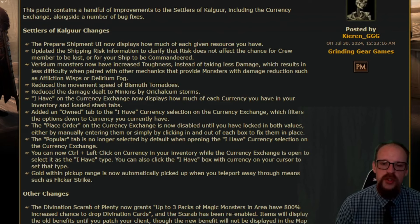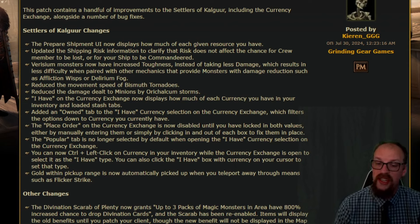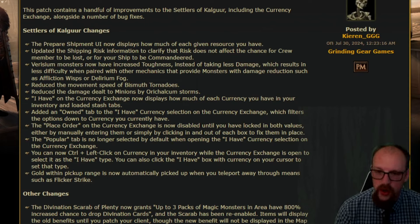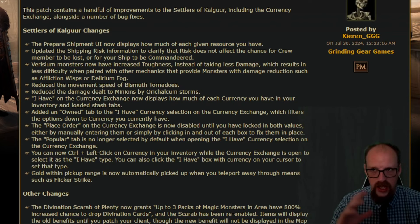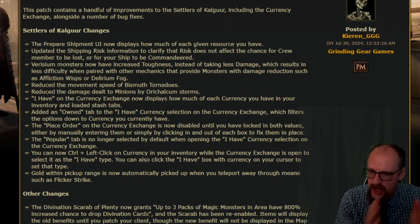Varizium monsters now have increased toughness instead of taking less damage, which results in less difficulty when paired with other mechanics that provide monsters with damage reduction, such as affliction wisps or delirium fog. So varizium monsters should be easier to take on in a couple of different scenarios.